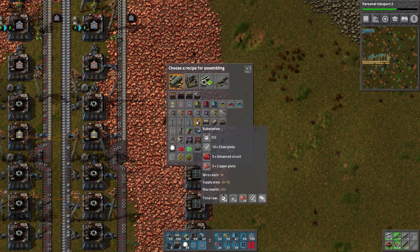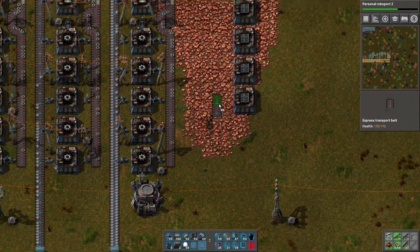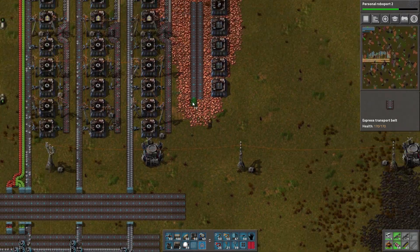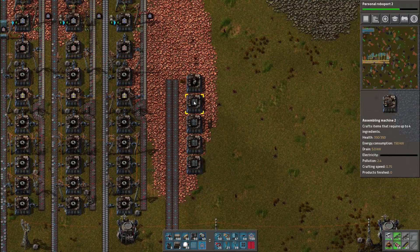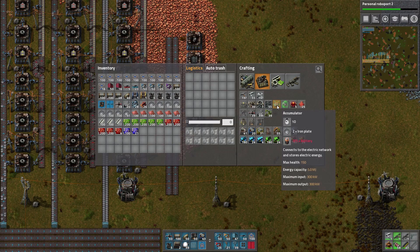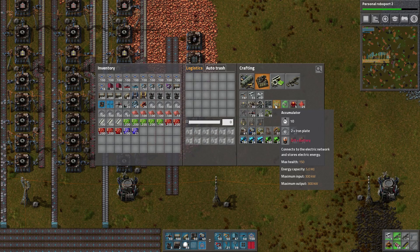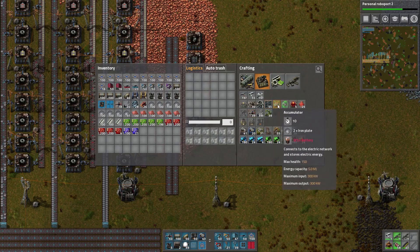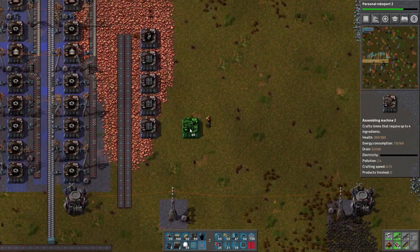That'll be substation. So we'll have steel and copper and green circuits and red circuits, something like that. For the accumulators, I want pretty much the same number — it's a little less than the solar panels, but it'll work out to about the same number of accumulators to solar panels. I'll do four of those as well, and we'll just do a separate line for that.